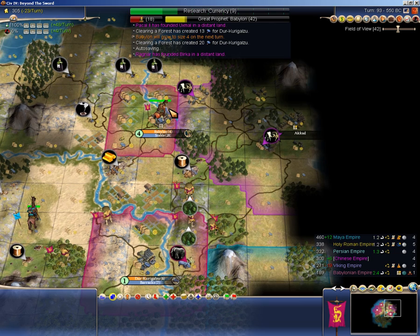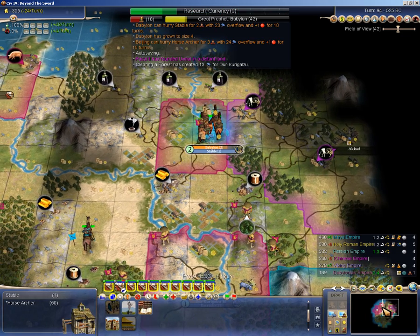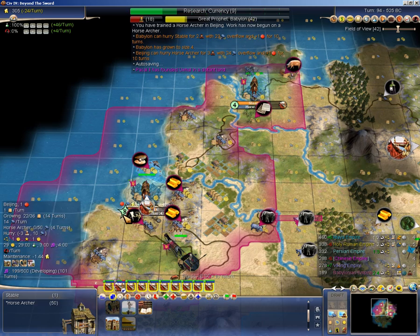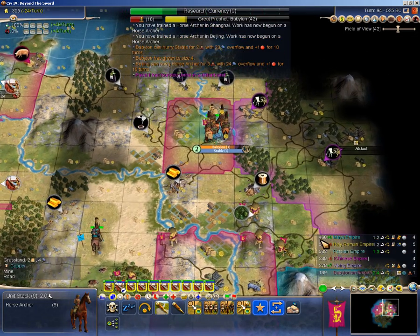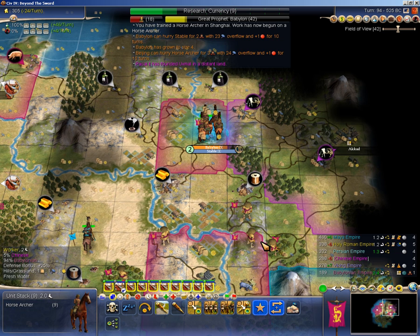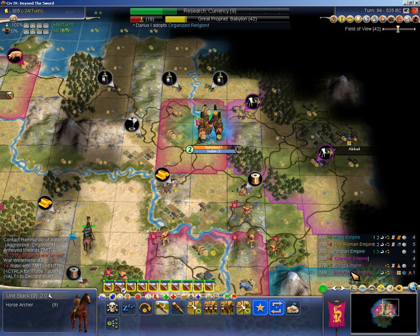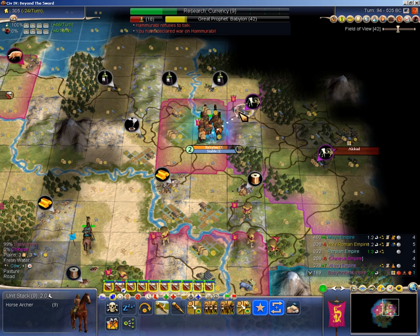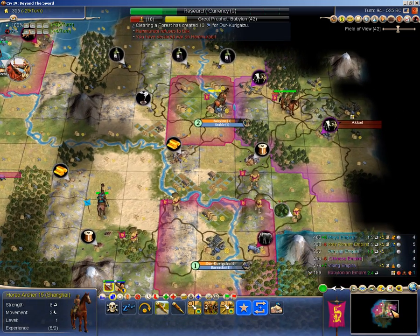Next turn I should be able to throw down with Babylon again — let's hope I get a little bit luckier this time. Next turn I can finally whip. Mines really do blow out the whip, but with the food surplus on the floodplains I do need the whip to take advantage of that for production. But I don't have that much food surplus, so not whipping isn't killing me, as I have the mines to appropriately hammer out my production — and chop it, which you always do.